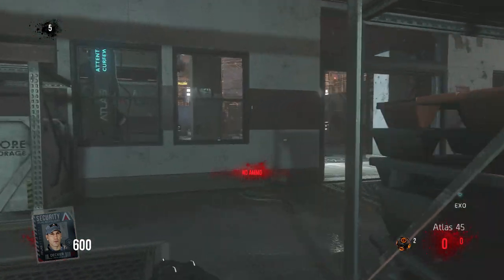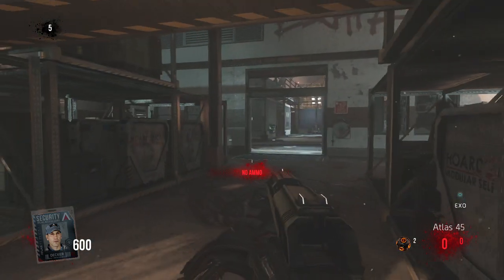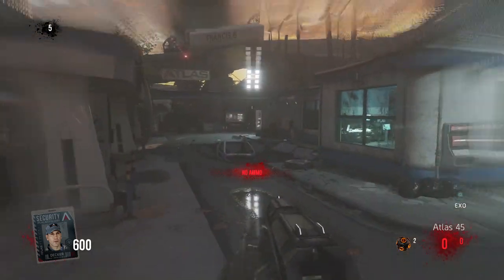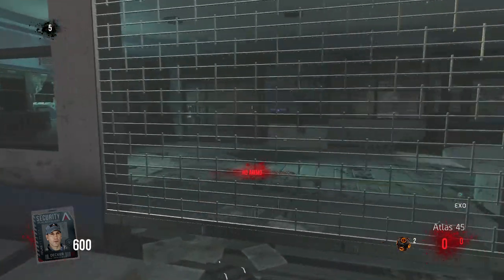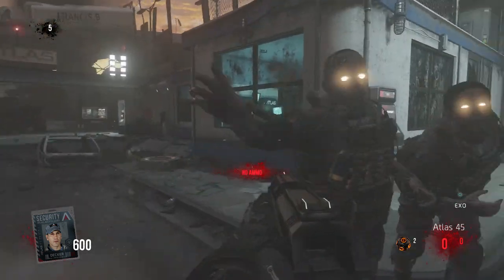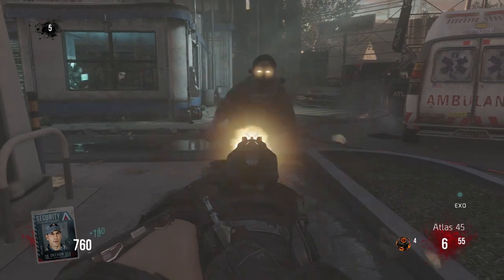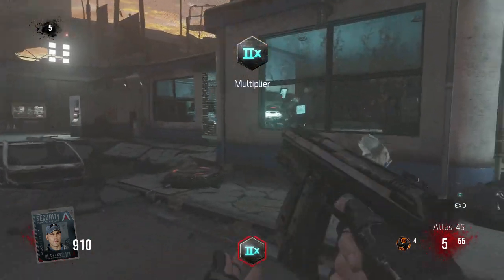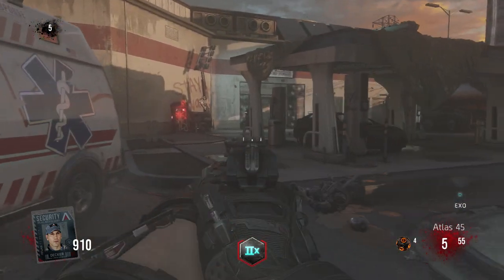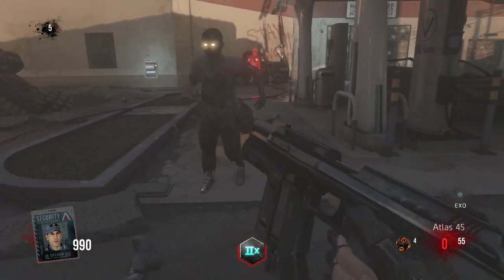The first two are located right at spawn. You want to open the back door and go to the gas station. I have to get 400 points real quick. If you want to open this gas station door as well.